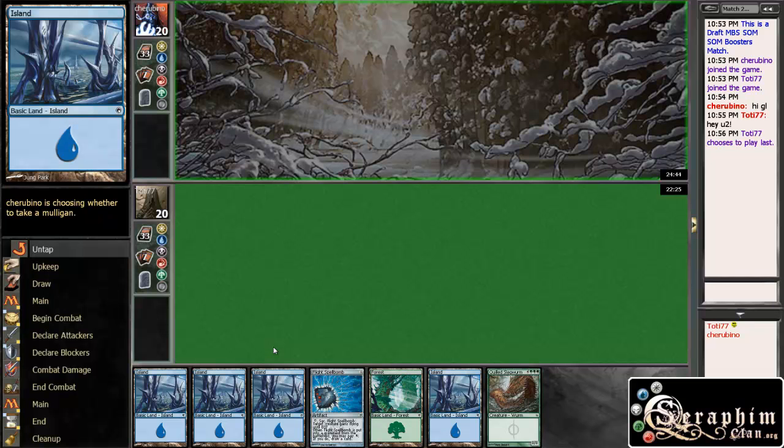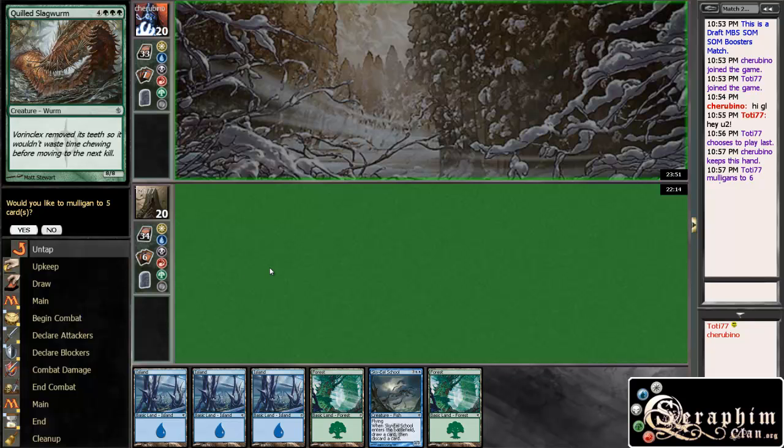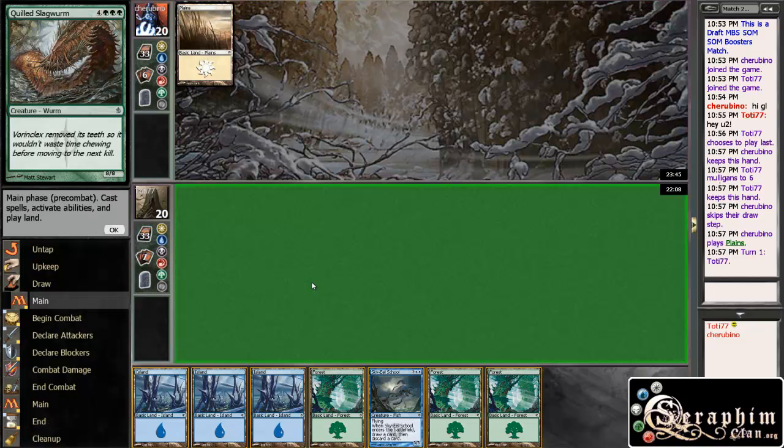Our opponent is thinking about it, or maybe he's not around yet. And we're back. My opponent kept his hand, and we are going to mulligan this. I guess we're keeping this - I don't think a 5-card hand would be better than that.